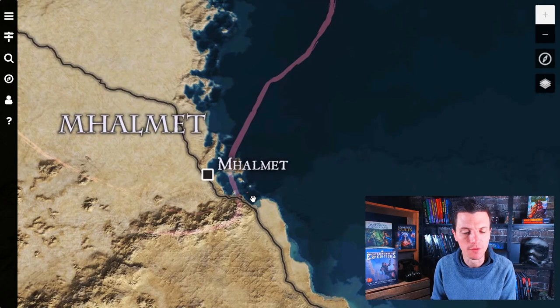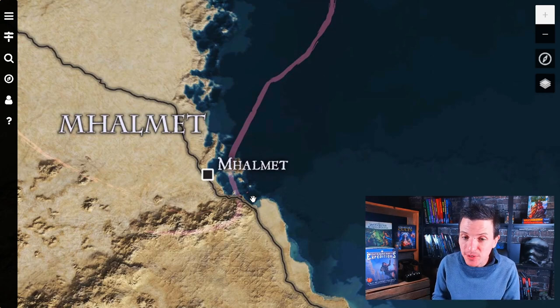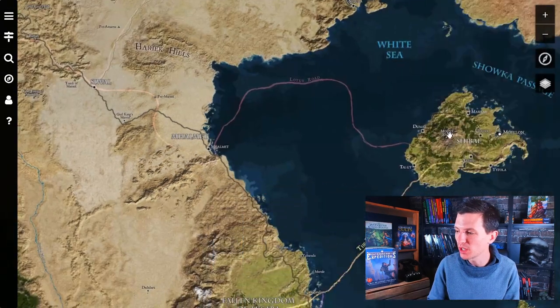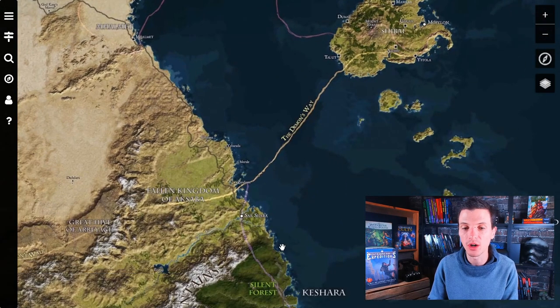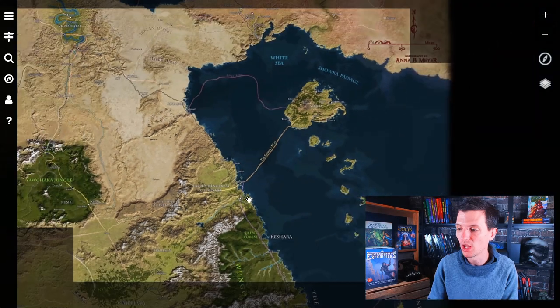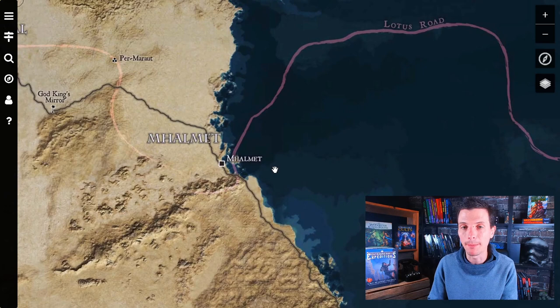Malmed also has all kinds of exotic goods for sale — really exotic goods up for grabs. One of them, by the way, is drugs. Drugs are really a thing in Malmed. It also sits really close to Shibai Island, so it can trade with that. And being on the coastline makes coastal trading very important, which makes it a very good position on the map.